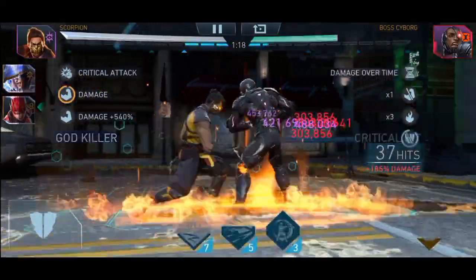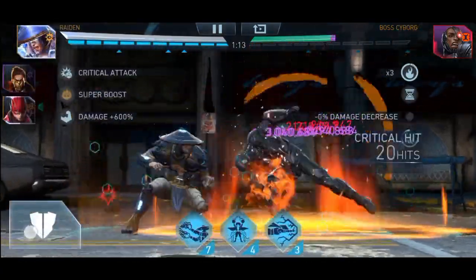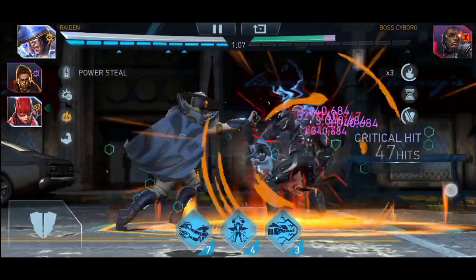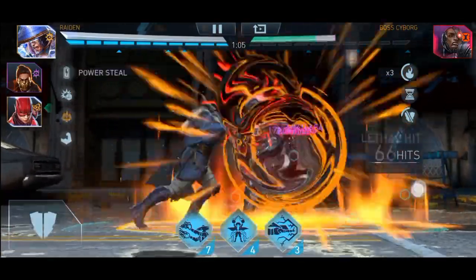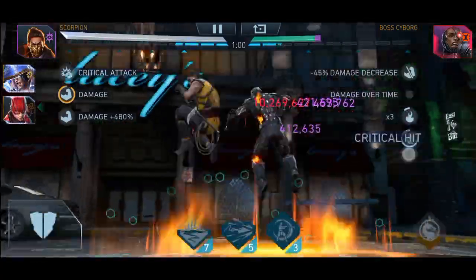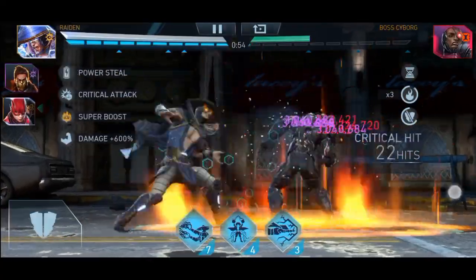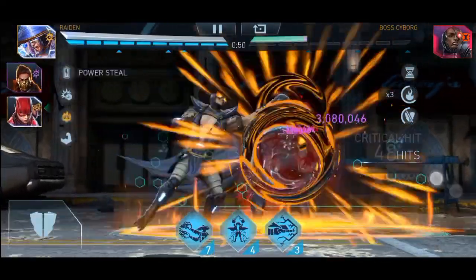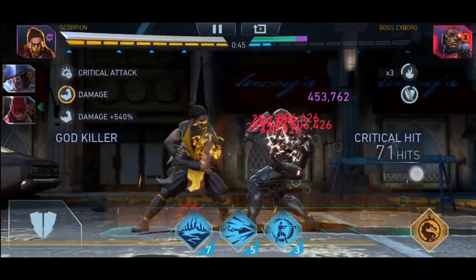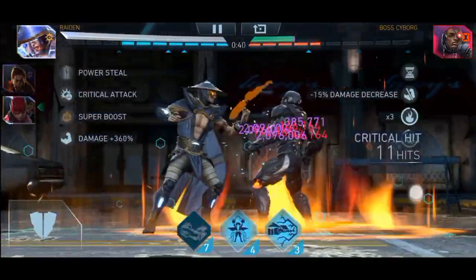My question to you guys is: is there any other pattern I could use apart from this? Because this is the working pattern, the pattern that works for most people and is actually the best pattern. But is there any way I could use my Raiden without that downswipe? I've also tried tagging in Raiden and just using basic attacks from the get-go. But if you don't do that downswipe, there are many bosses that will jump. Some bosses are quite docile so they won't really jump — this boss now is relatively docile, so it made it easier to beat him.